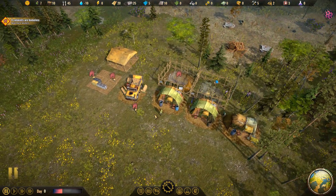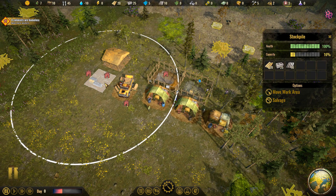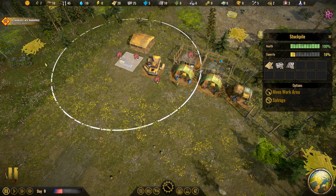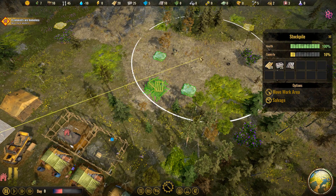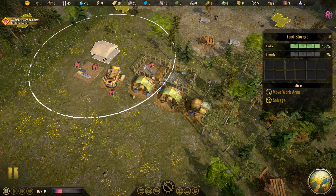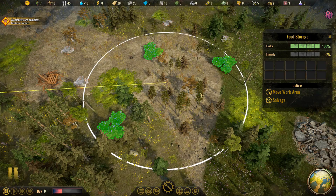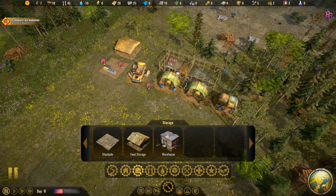Now we need to worry about gathering up some resources. One interesting thing here is your stockpiles actually have a working zone by default — this big circle. Any resource piles inside of that circle, carriers will automatically go and gather. We can actually move the work area somewhere more useful, like over to a wood pile and a couple of concrete piles. We can do the exact same thing with the food storage — move the work area to these berry bushes, and if people have nothing else to do, they will go gather up some food.